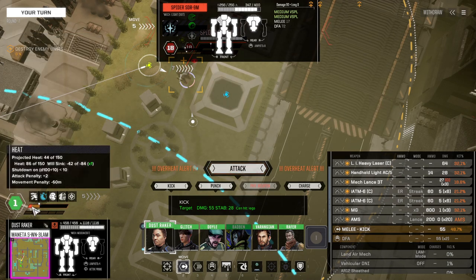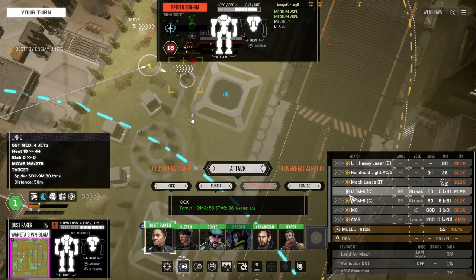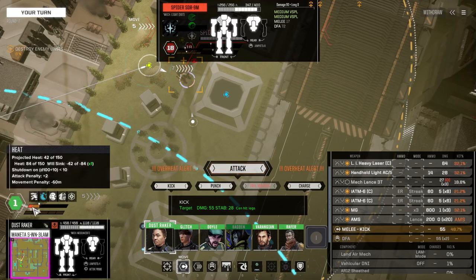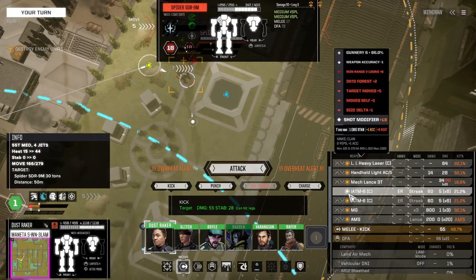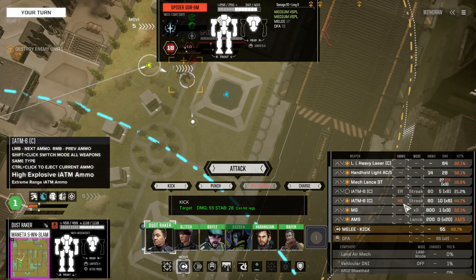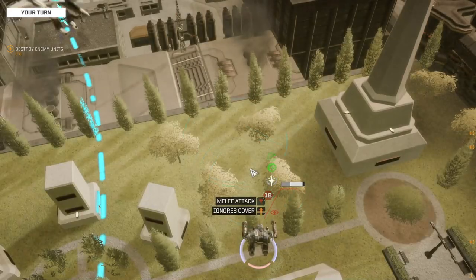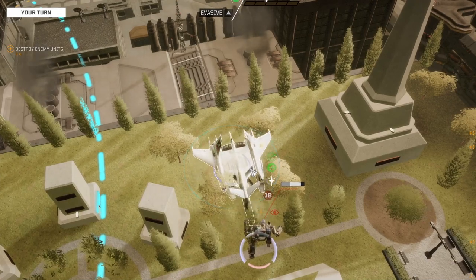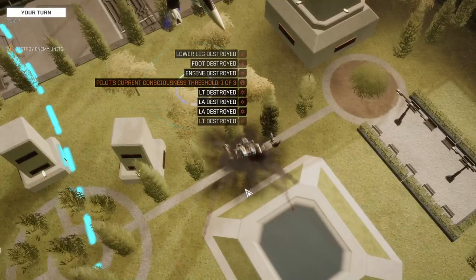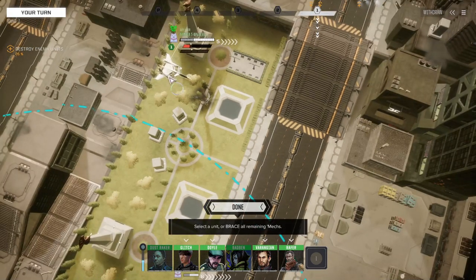What will my heat be? 44 if I don't shoot this — then I won't be hot at all. 42, not very much. Take off one of those — 36. Yeah, that'll be okay. High explosive will do more damage. Kick only has a 48% chance of hitting — I'll take it anyway. Yeah, he did it! Nice job. Look at that — he had taken a hit before, but that was brutal, that was amazing. Left the Wanita exposed with very little evasion.